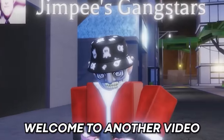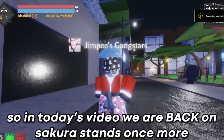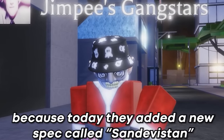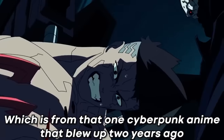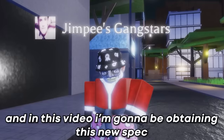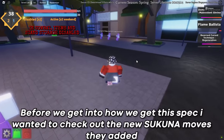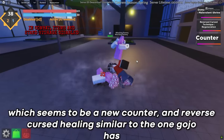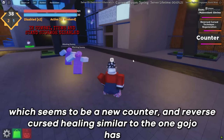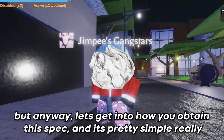Welcome to another video. Today we are back on Sakura Stands once more, because they added a new spec called Sandivistan, which is from that cyberpunk anime that blew up two years ago. In this video I'm going to be obtaining this new spec. Before we get into how we get it, I wanted to check out the new Sukuna moves they added — a new counter and reverse cursed healing similar to the one Gojo has.